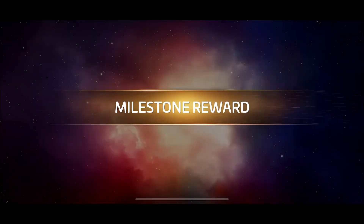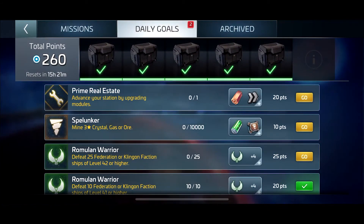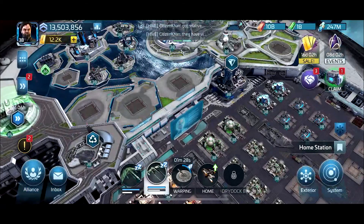The biominerals you get as a reward from the milestones go towards resources in the refinery tab. As you can see, my quantities are not particularly large — I get 1.6 million parasteel, a smattering of titanium, and even less dilithium. At ops level 38 it's not a great help; every little bit helps, but these resources could obviously be boosted by going against the swarm.